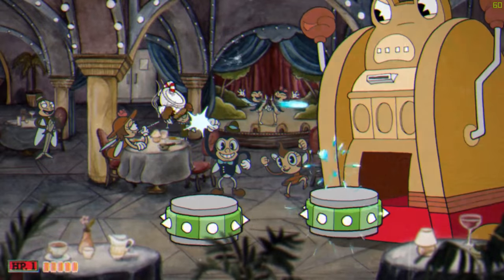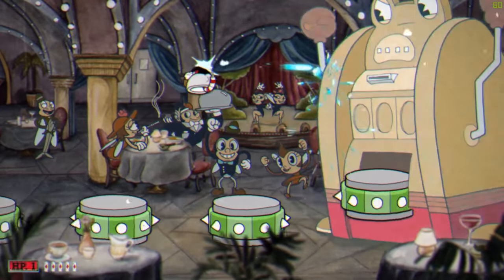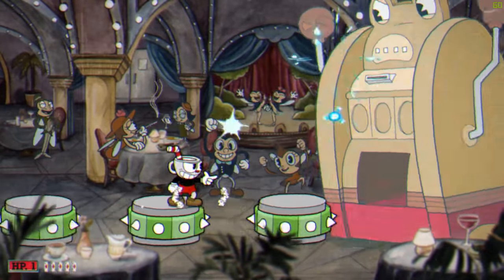For this spike platforming cycle, jump over every other platform to make it easy. When he speeds up the platforms, you can safely jump over two platforms at a time.